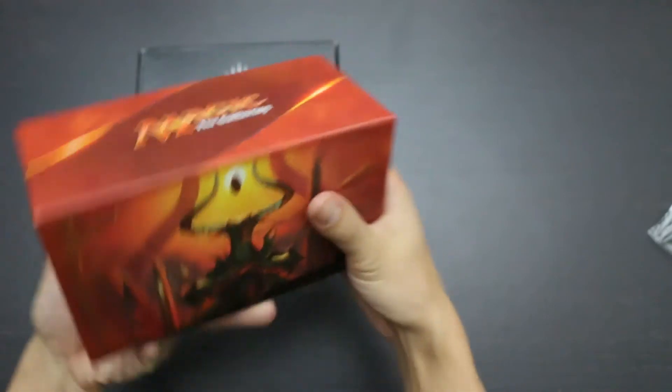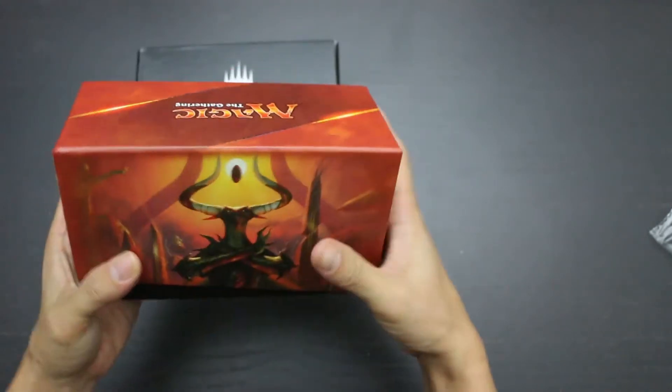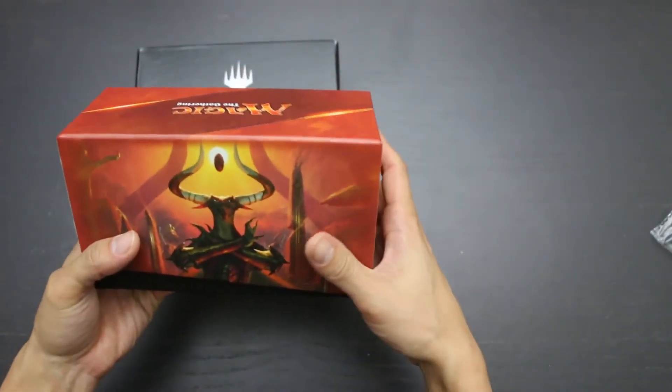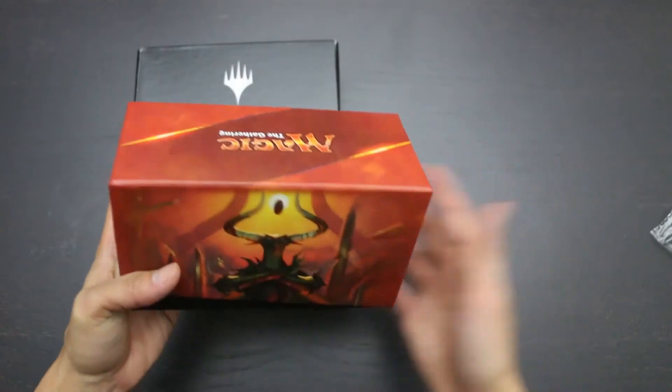If you want to sort your cards by set, you have art for that particular set — you can just look at the box and be like, 'Oh, that's my Hour of Devastation box,' instead of having to take one of those plain BCW long cardboard boxes and affix some art to it. It comes with some really nice art.